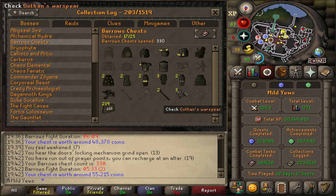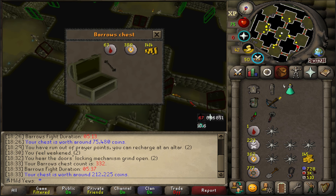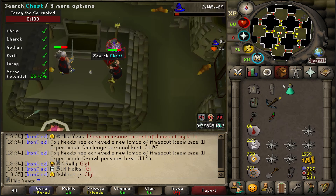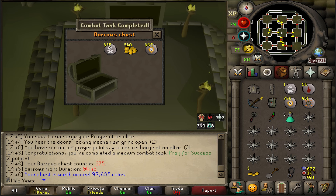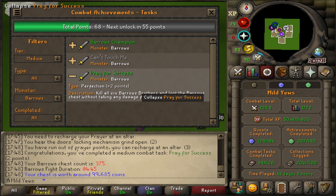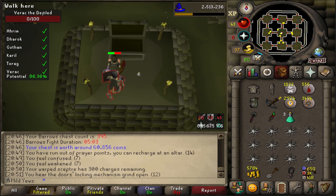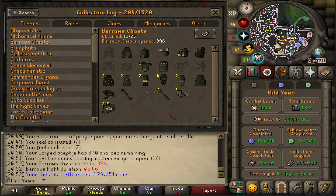Here's what the collection log was looking like at KC 330. At KC 332, we got an Ahrim's piece, but it was the wrong one — the Ahrim's Staff, which will probably never be useful, but at least it's cool to have. Unfortunately after that Ahrim's Staff, we went quite dry. At KC 375 we still hadn't gotten another drop, but we did finish the Medium Combat Task 'Pray for Success,' meaning I took no damage from any of the Barrows brothers throughout the entire run. I have no clue how I got that with this gear. Then over 60 KC later we got another piece, but it was a fourth duplicate Guthan's Chainskirt — a little bit ridiculous, but oh well.